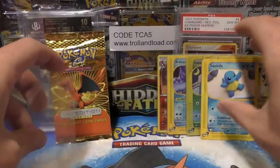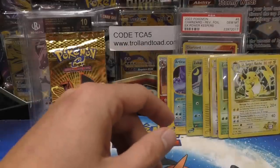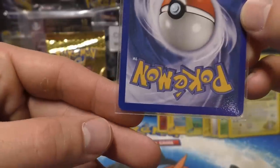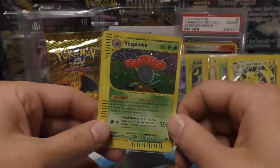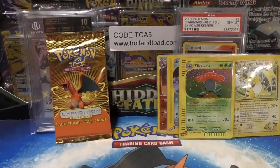I don't think I need Vileplume, but I'm glad we pulled a holo. The Expedition holos are a little bit tougher to grade — they have a tendency to have a white nick on a corner or two or four. Let's see the Vileplume — yeah, it's got one right there, and one there, and one there, and one there. So it's got a white nick on all four corners. It's very light but it's still there.